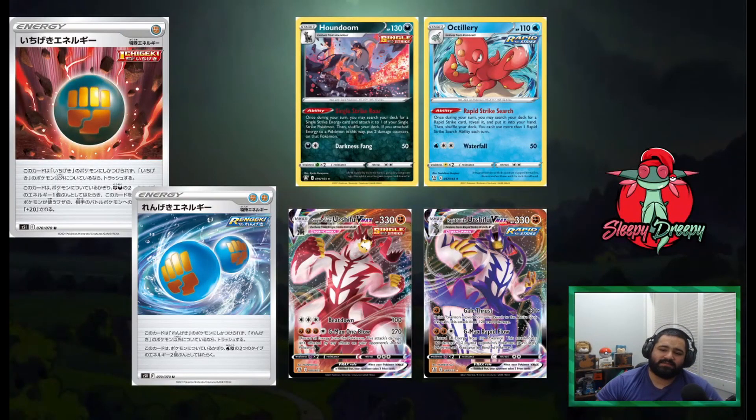Alright guys, for the number 3 spot we have a pair of cards — Single Strike Energy and Rapid Strike Energy. Single Strike Energy provides one Dark and one Fighting energy, just one at a time, and does an additional 20 damage to the Single Strike Pokémon it's attached to. Rapid Strike Energy provides two Fighting and Water energies at the same time, but you can only attach it to Rapid Strike Pokémon. These energies just help out Single and Rapid Strike Pokémon. Rapid Strike Energy allows you to quickly power up Rapid Strike Urshifu — you can search it out with Rapid Strike Search Octillery. Same thing with Single Strike Houndoom — you can quickly accelerate energy with Single Strike Roar. So I think these two energies are going to be very much played in the meta. That's why they're at the number 3 spot.